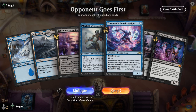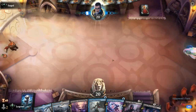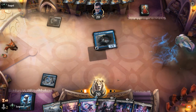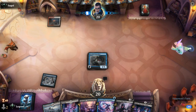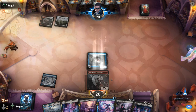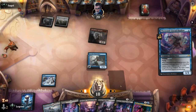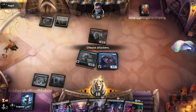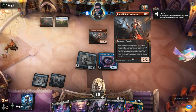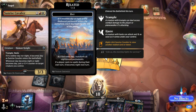Game four — we're on the draw and our hand seems keepable. We're missing a two-mana ninjutsu creature but can ninjutsu one on turn three. Opponent is on red-white, maybe a burn deck, so they could have instant-speed removal for our ninjas. Opponent plays Sunrise Cavalier — red-white aggro, we take five.